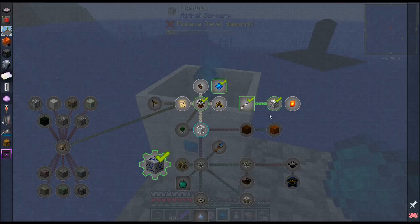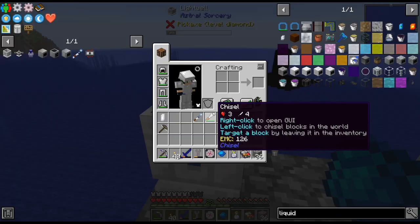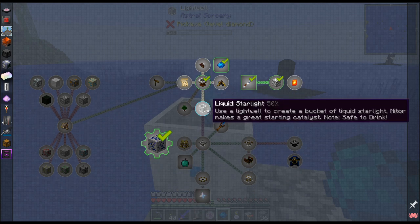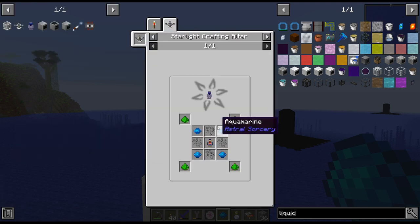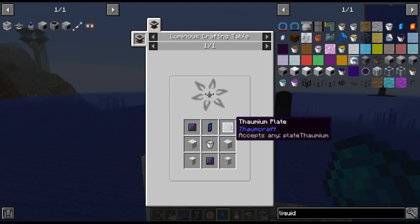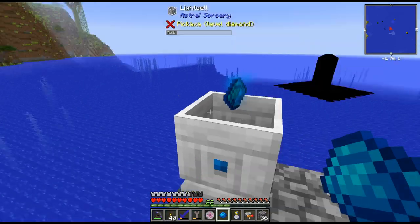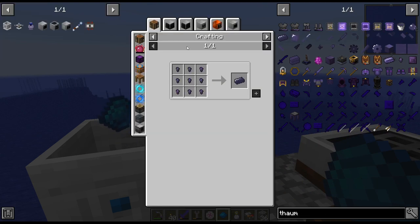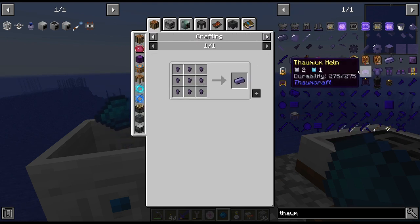We do need a whole bucket of it. I think the easiest thing would be to push for those chickens. Before I start using buckets of liquid starlight for other stuff, I think we should push towards this to be honest. We have the rock crystal, we have this, we just need Thaumium. So what is the intended route to get Thaumium?